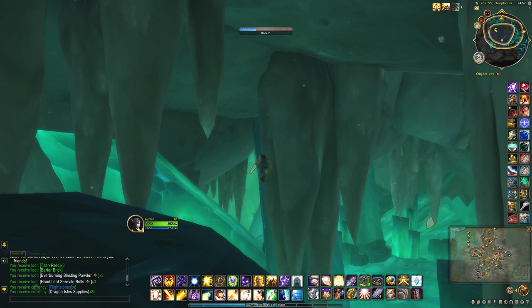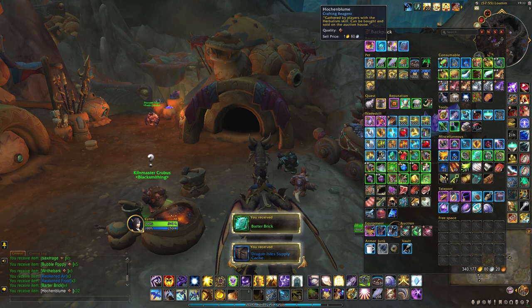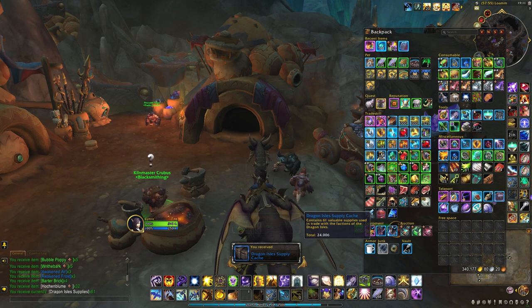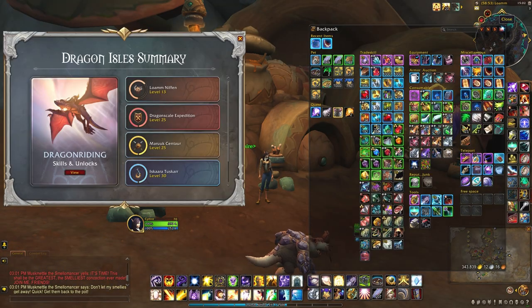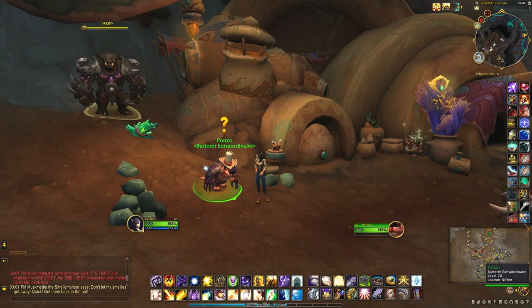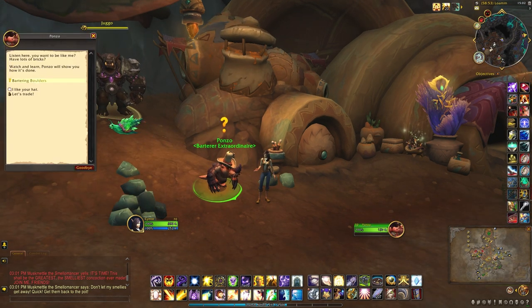They are not a guaranteed drop, but just keep going until you get your three per day. I've just collected my 85th brick, which means I can purchase the pet from Ponzo right here — and that is because I haven't handed in the bartering boulders quest.